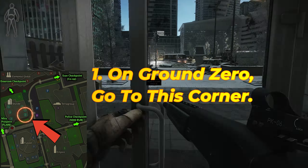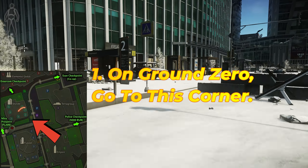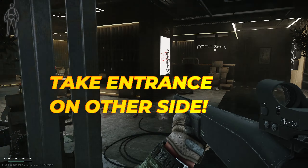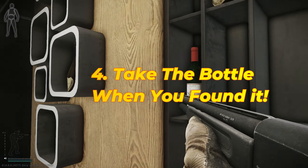Start a raid on Ground Zero, go to this corner here, and you can try to jump into the windows or go to the side entrance. Here you search for the bottle, and once you find it, you take it.